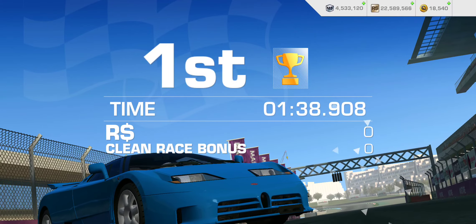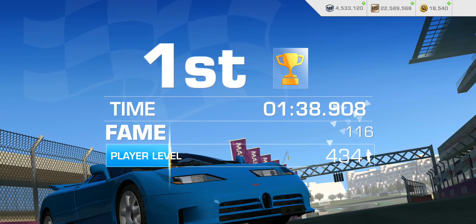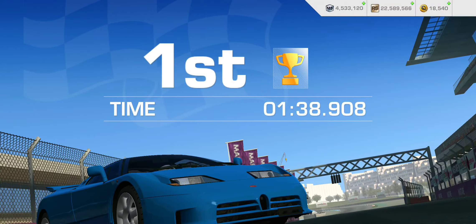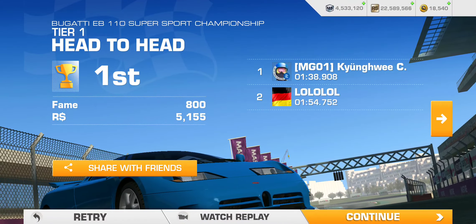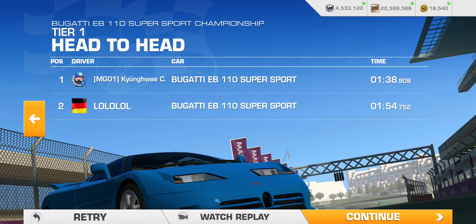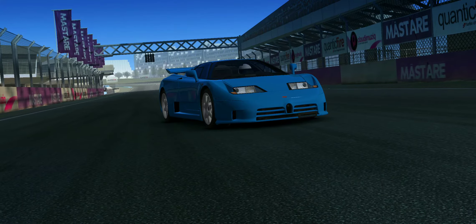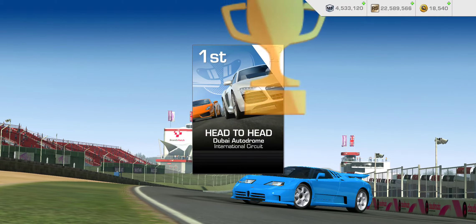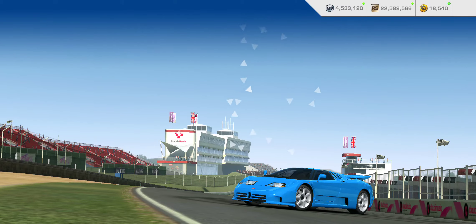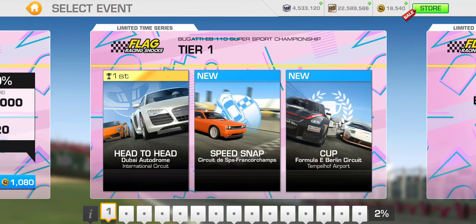Minute 38, almost minute 39. The payout, as you might expect, is pretty dismal — that's what you'd expect from an early stage single-lap head-to-head race. Takes out some three and a half service bars. That's good enough for gold trophy number one — one down, 44 more to go.